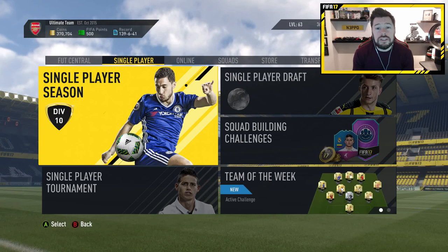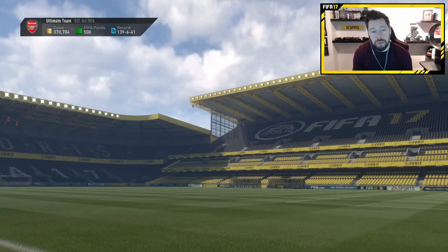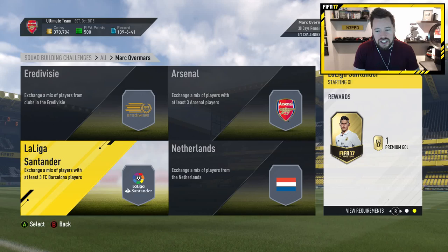What's up guys, Nepenthes here and welcome to hopefully a brand new squad building challenge. The Del Piero legend SBC has run out, so we are hoping for a new Mark Overmars. Mark Overmars is there — you need Eredivisie, Arsenal, Netherlands, and La Liga Santander, and you're going to be picking up a Mark Overmars for 20 games.